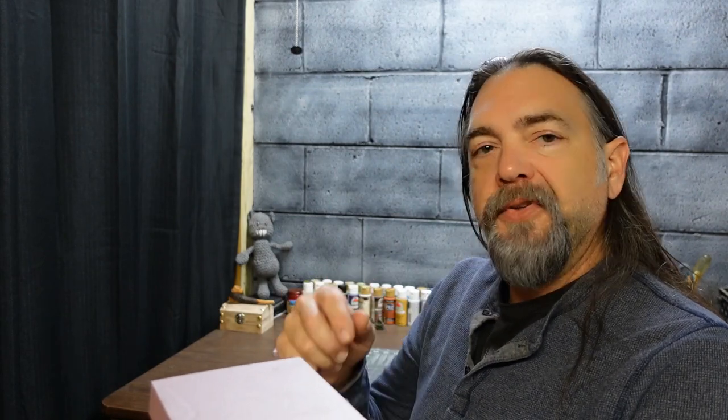Hey everybody, welcome back to Ravenstead! It's time for another build. I've got an idea for another piece of scattered terrain — it's going to be a witch's circle with a hinge and some cool boulders around there. Before we get to work though, I wanted to mention really quickly I've got a Kickstarter project that's going to launch this coming week. I'll put some more info in the description down below and we'll talk about that a little bit later on, but let's go ahead and get to this build.